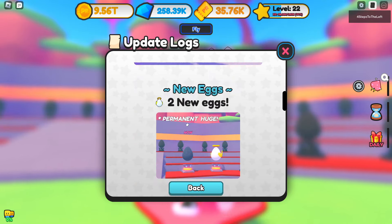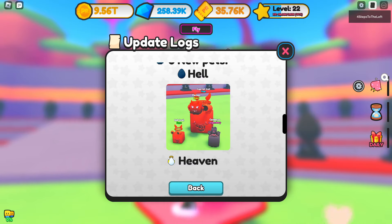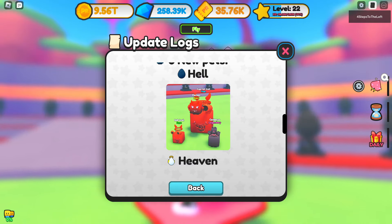The screenshot says permanent huge, but I'm going to show you something in a second. There are eight new pets: in Hell we got a Hell Snail, a Cerberus, a Demon, and a Huge Hell Snail which looks super cool. Then we got Heaven with no pictures yet, and upgrades with no pictures either — still loading in. There's also rebalancing, trading items.